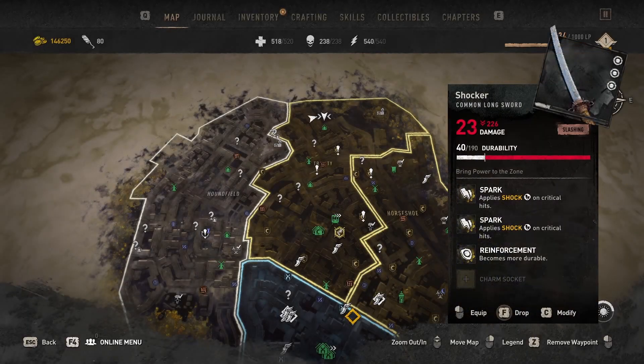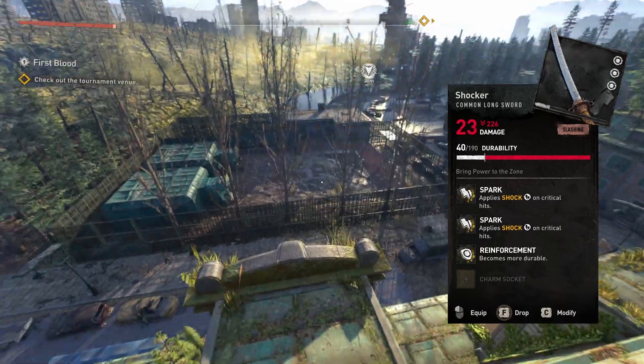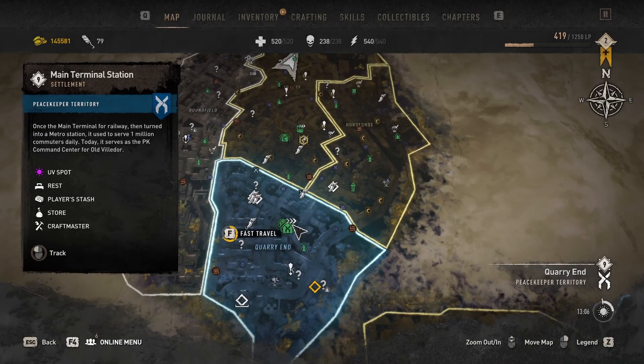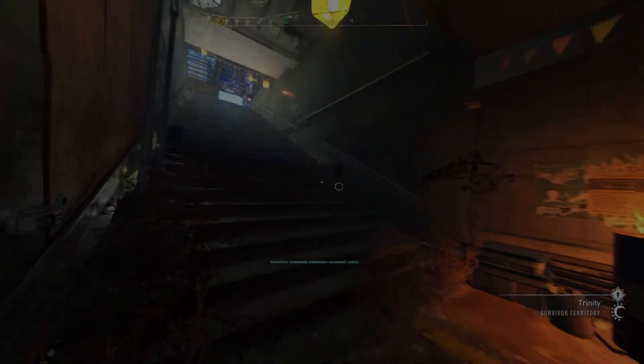To find the Shocker, you need to score 6 goals with a ball at this location. You need to leave the area every time for the goals to count. I recommend spawning at Quarry End to leave the area, then teleporting at Trinity to have the shortest traveling distance to run back.